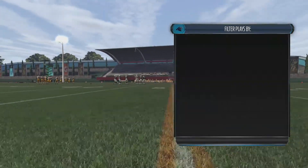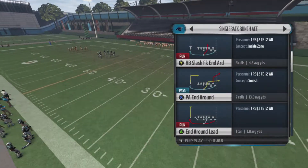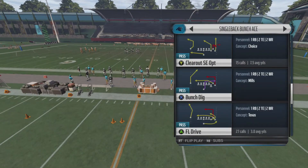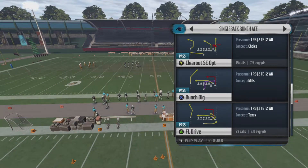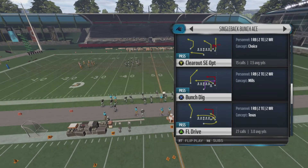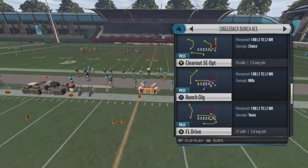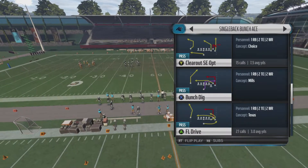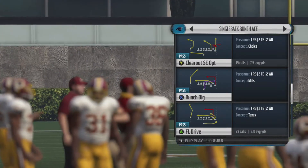What's going on guys, your boy VD here back on Madden 16. Today I'm bringing you guys the next play out of the Single Bag Bunch Ace. I got a few other plays I broke down in this formation, so definitely check it out. They're all in the Carolina Panthers offensive playbook. If you're interested in all the other plays and formations I broke down, go to my channel, go to playlists, and all the playlists are named after the formations I broke down.